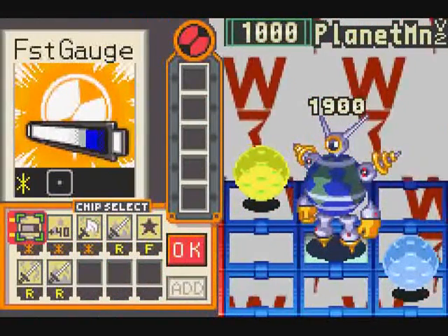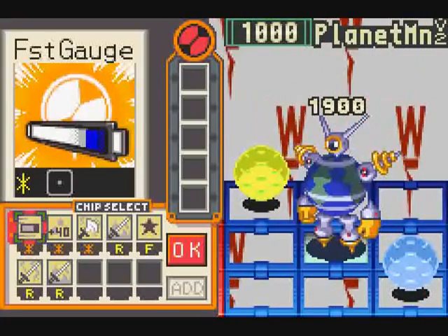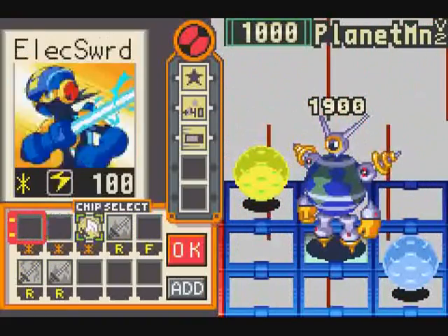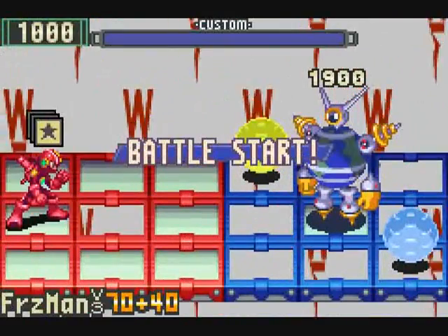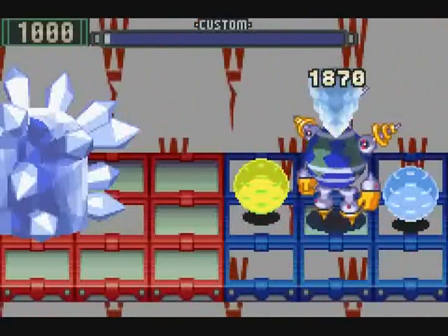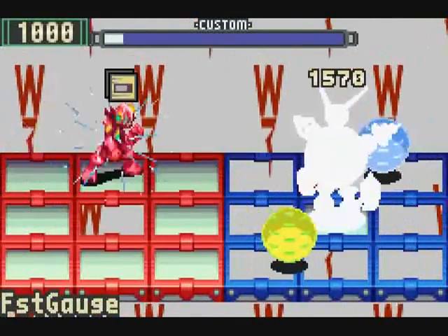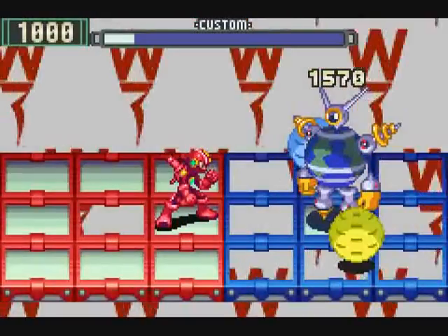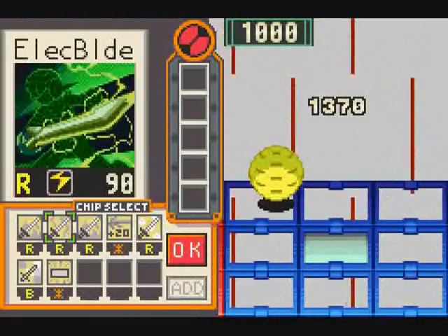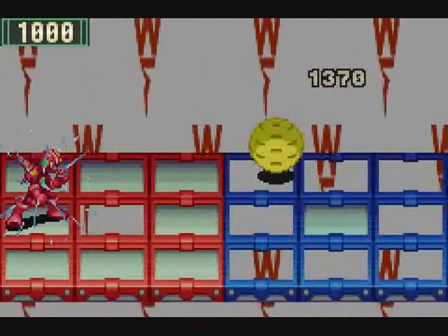And time to deal with Planet Man. This time it looks like he's packing an Elec Planet and an Aqua Planet. That's a bit of a problem. I'll go ahead and pack that to try and get rid of the Aqua Planet, at least. In higher versions, his planets orbit a bit faster, so you do have to be watchful of that. Okay: fire, Aqua, Elec, and that. Full custom is a good thing to have.